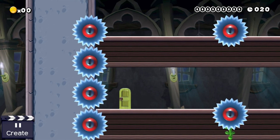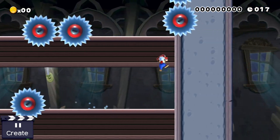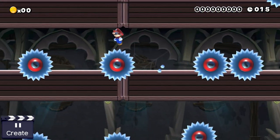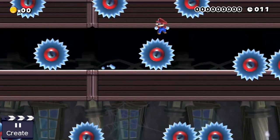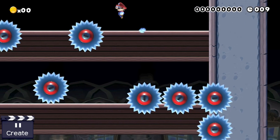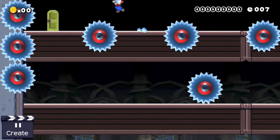For our next idea, we use semi-solid platforms to create a small speed level where Mario has to wall jump his way upwards in a ghost house. He has to travel from the right to the left to the right and so on while he avoids touching a saw blade. While this stage would be pretty easy normally, this one isn't as the timer is set to 20 seconds and Mario isn't allowed to lose any speed if he wants to make it out of this room.